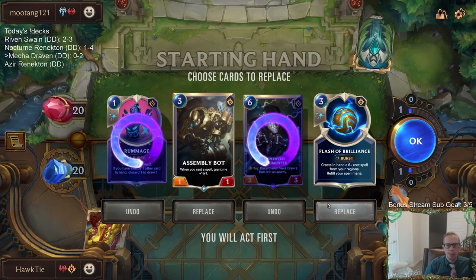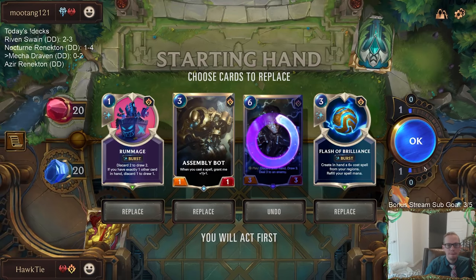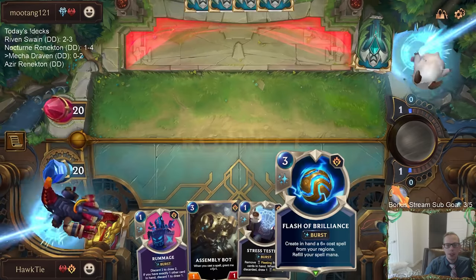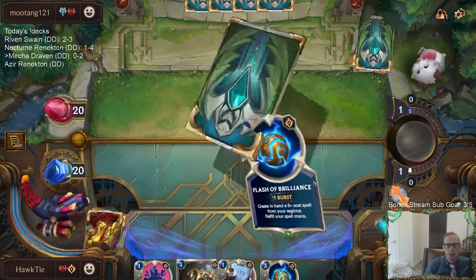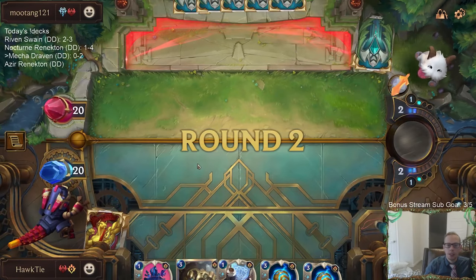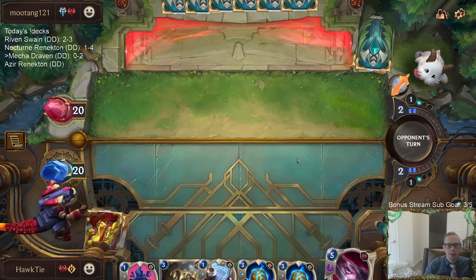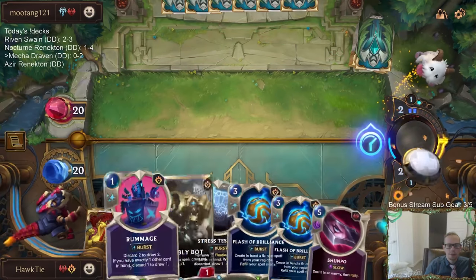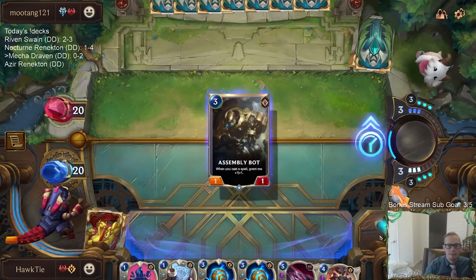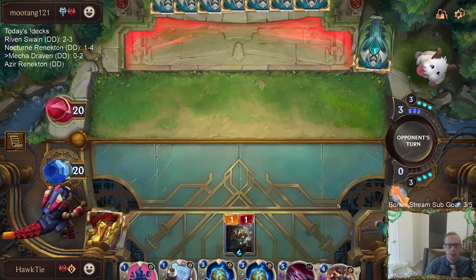Bot and Flash of Brilliance is a little slow, but I have the Attack Token on turn three. I'm guessing we're going to get some card that I don't care about with the Flash of Brilliance, so we're going to rummage the card away. Getting another Flash of Brilliance is nice. That was a perfect Tri-Beam Improbulator draw.